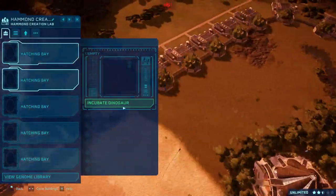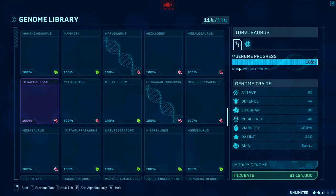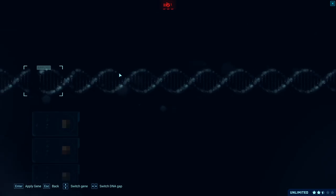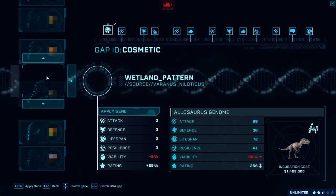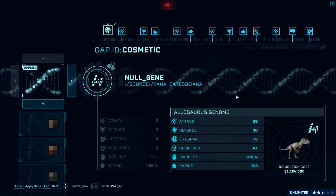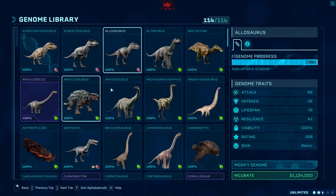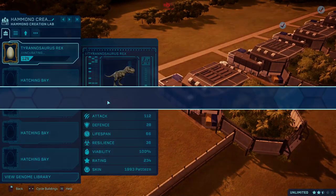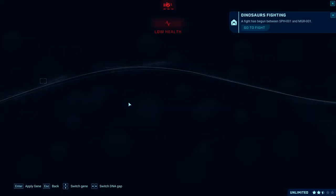With regards to the Allosaurus Atrox — we can actually add our own cosmetic, and that cosmetic can use a different model. It has to be the Allosaurus model, but you can edit that model. It's kind of like with the T-Rex where you have the 1993 Rex, which is a different model.